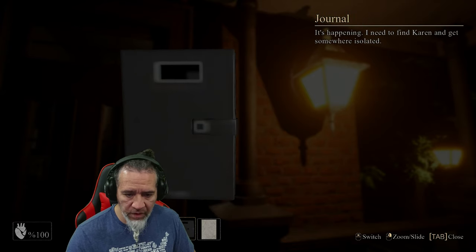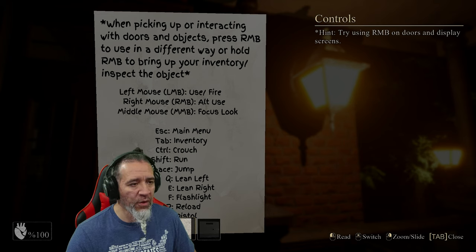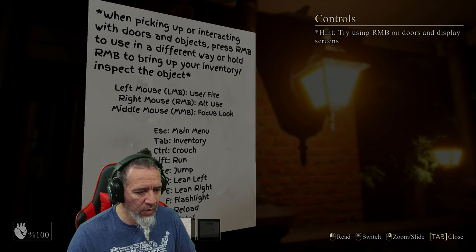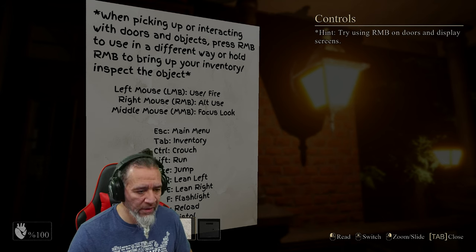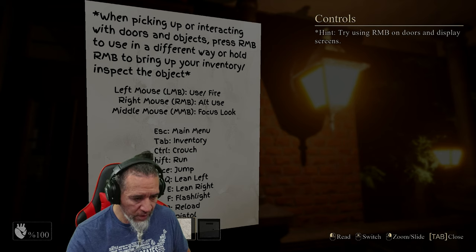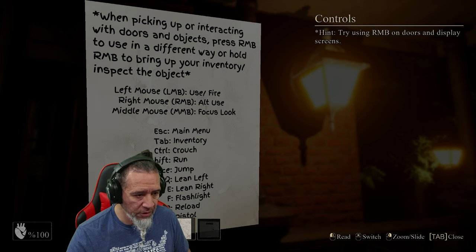Let me check the controls. When picking up or interacting with doors and objects, press right mouse button to use a different way and hold to bring up the inventory. Inspect the object — left mouse button fire, alternate fire, focus look, space. You could lean — pistol is one. It's a lot going on. Q to lean left. Flashlight, reload, and one is pistol. Crouch is control, jump space, shift to run.